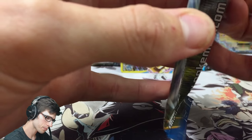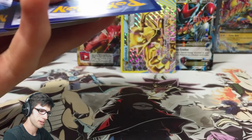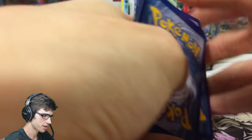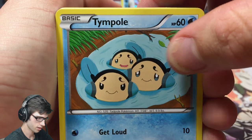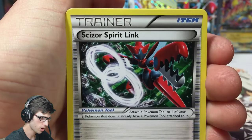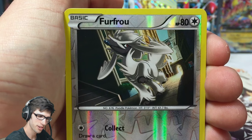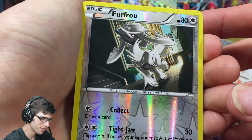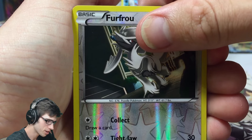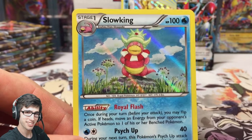I might kind of just skip over duplicate rares every now and then, because I do in fact have a whole case to get through and it may get very repetitive. But let's see what this pack has in store — Temple, Ducklett, Glameow, Spritzee, Shinx, Marwow, Gardevoir Spirit Link. We couldn't get the trifecta. Got a Furfrou uncommon reverse and a Slurpuff Hollow.